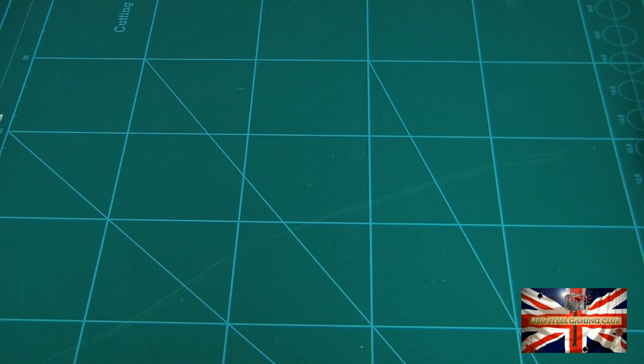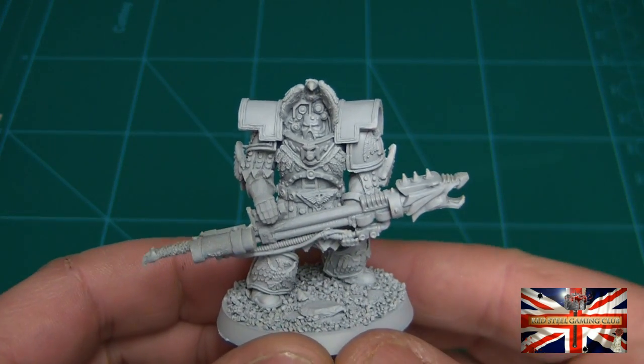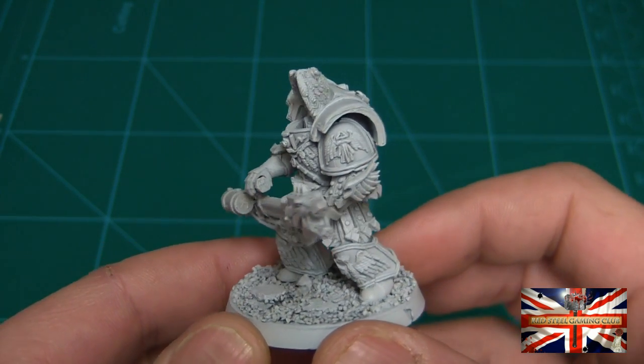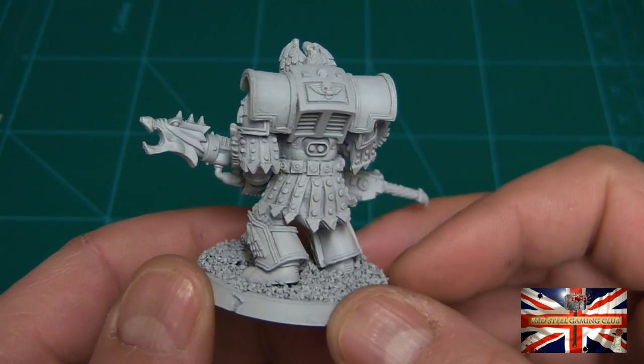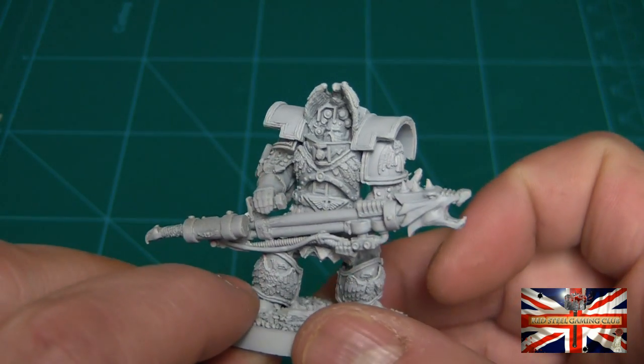I've had these for quite some time now — I think I've got either three or five, I can't quite remember — but these are the Cataphract Terminators for the Legio Custodes and I think they're a fantastic mini, they really are. They are absolutely full of detail everywhere; it's going to be an absolute pleasure to paint them.